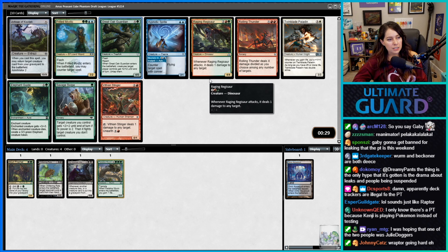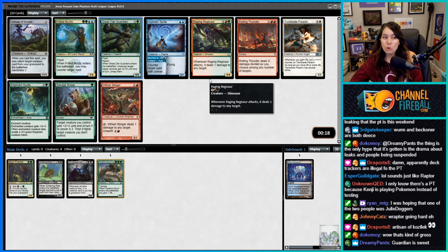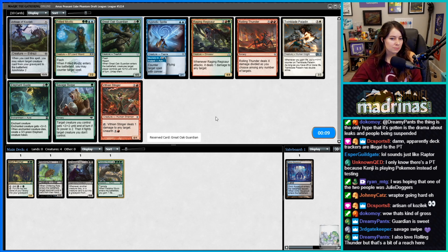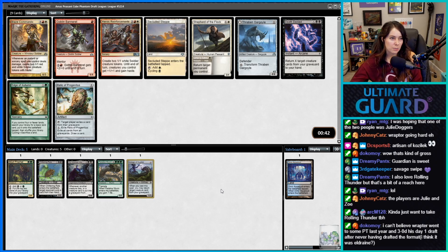I could also see taking Elephant Guide — it's not bad. If we want to go super big into reanimator we could take Artisan of Kozilek. All right, I'm gonna take Artisan of Kozilek. Let's try to draft as good a reanimator deck as we can.